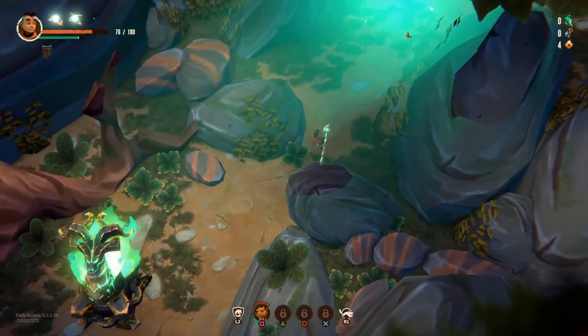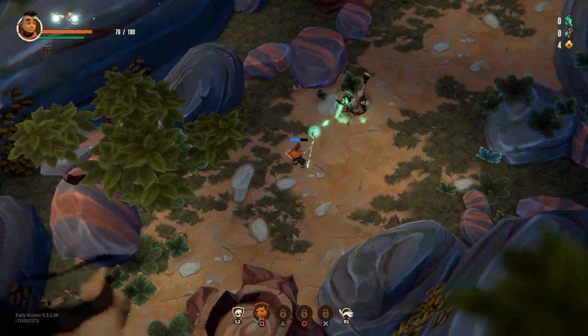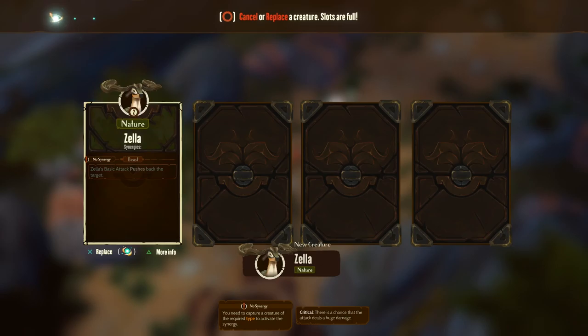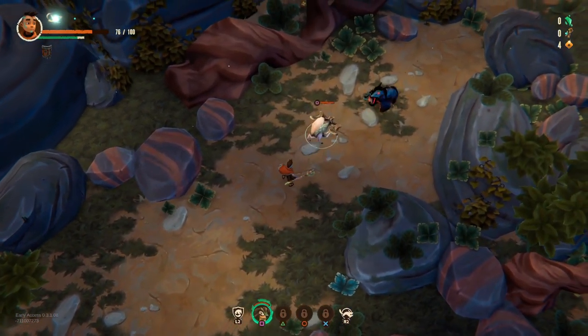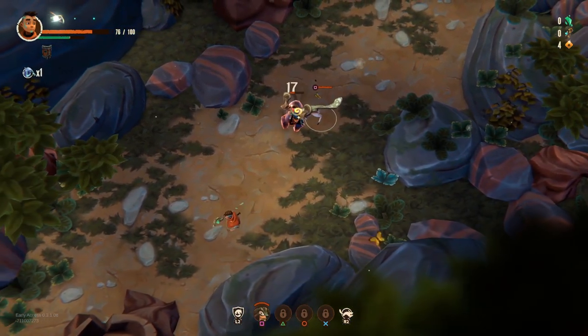As usual, the arena gets sealed until you've cleared it. Let's actually take this creature — that was quick, he was about to kill me. So now I've got this little goat lad, the Zella. It's slow but sturdy, this lad. I did recall him before he attacked because he was about to get attacked himself.